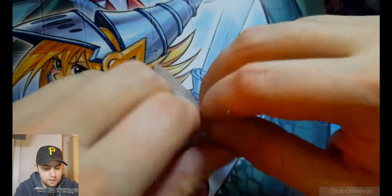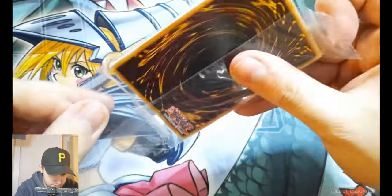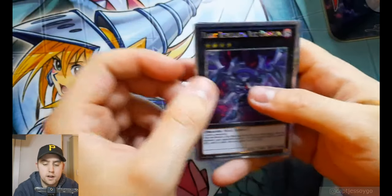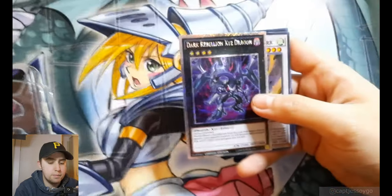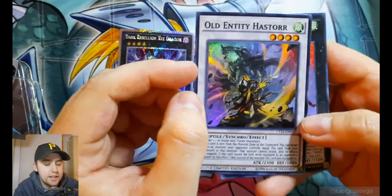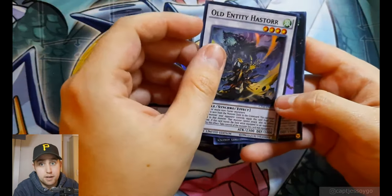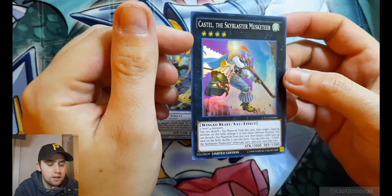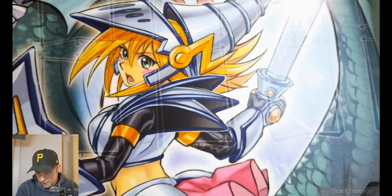Let's get that open nice and gentle. We've got our Dark Rebellion promo. Old Entity Hastorr — look at the artwork, even just as a super, I'm gonna have to do an Instagram post about that. By the way, follow me on Instagram if you're watching. And a Castel the Skyblaster Musketeer. Love the artwork on these cards, I think these are friggin' nice. Definitely gonna be binder collection — I can't imagine they're worth much for selling, but it's whatever.